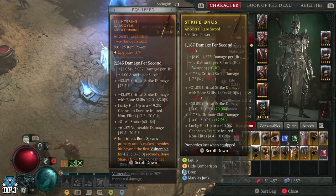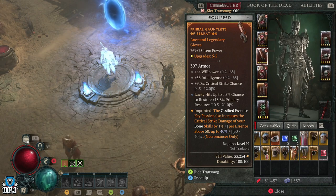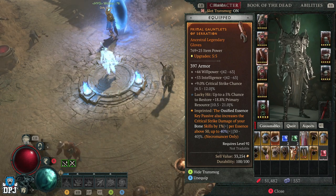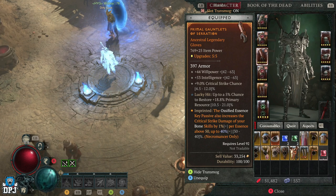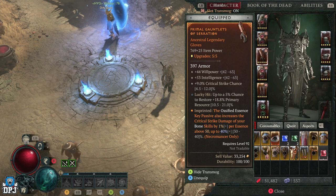If there's an aspect you're looking for, you need to know which piece it drops on. You'll know what piece it drops on if you have the aspect extracted, but before you get to that stage you need to get the aspect first. If you want to be sure, research online. This one I know drops on gloves, so I'm just going to mass-spend my obols on gauntlets, hoping I'll get it.